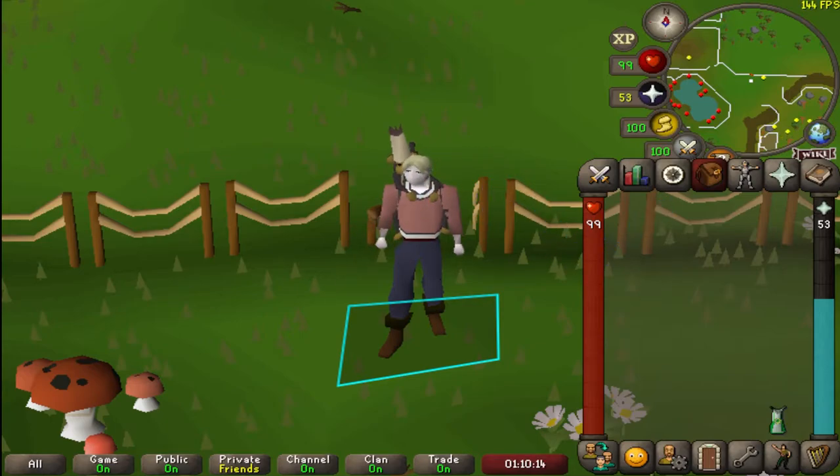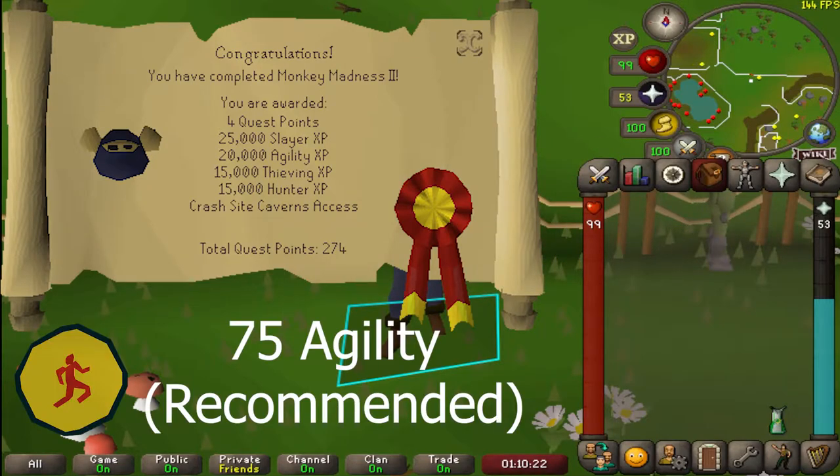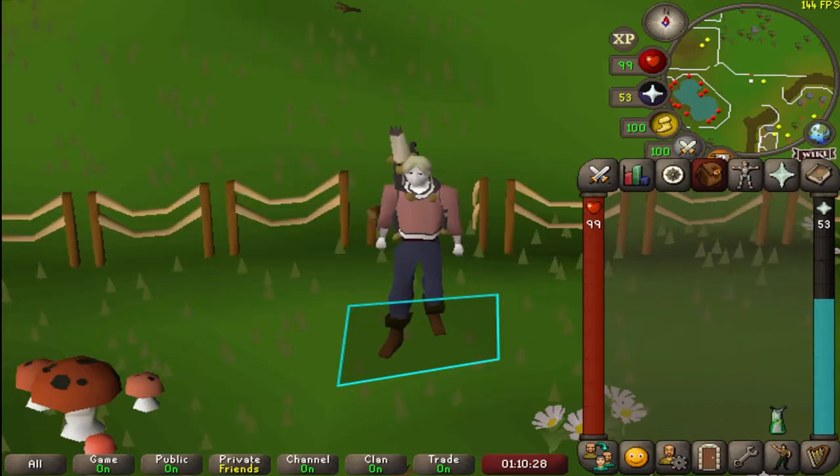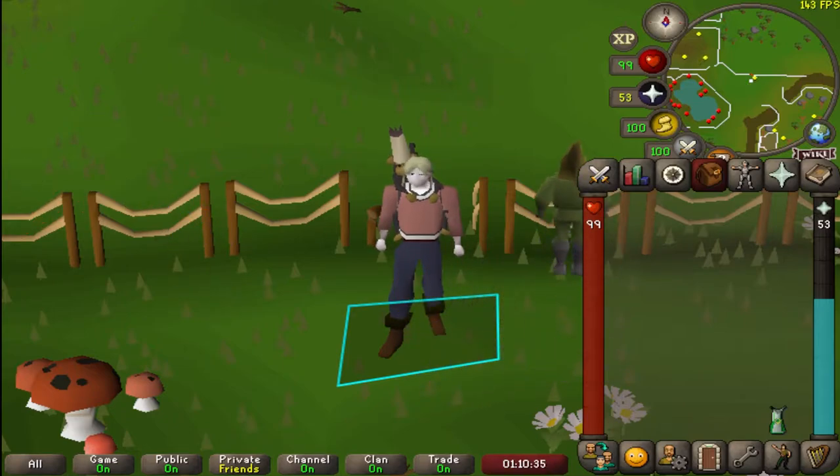Howdy gamers! To complete the Monkey Backpacks collection log, you're going to need to have Monkey Madness 2 completed. Not a requirement but a recommendation would be 75 Agility, as this is when you will stop failing certain obstacles on the Ape Atoll Agility course. You're also going to need either a Ninja or a Kruk Grigri, and you're going to need a Monkey as well.